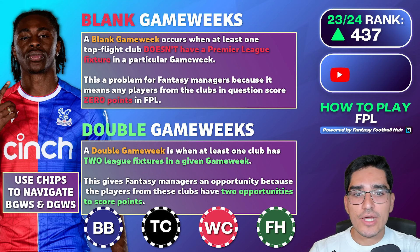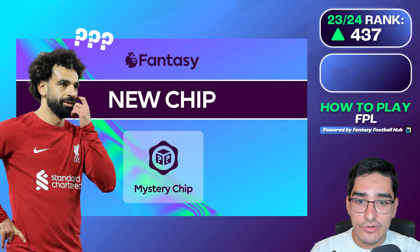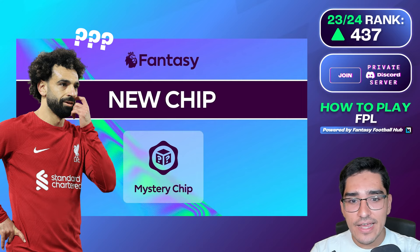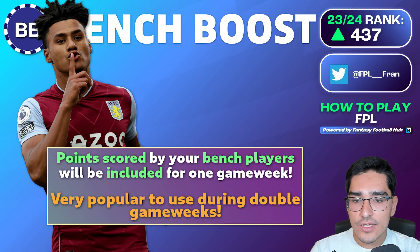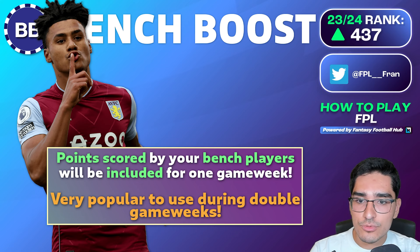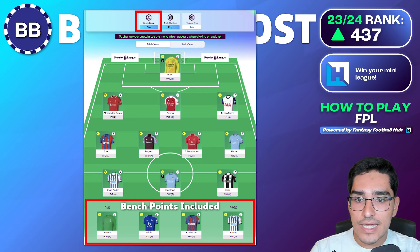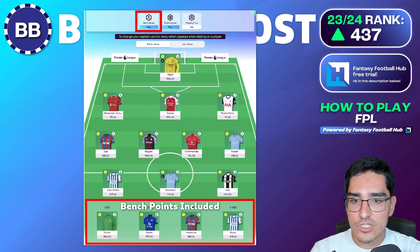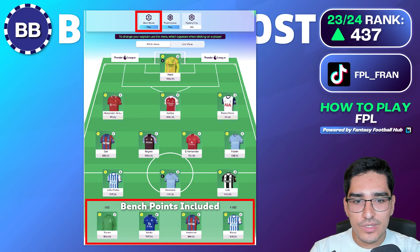The last chip in terms of strategy is the mystery chip — a new feature released this season. Unfortunately, we have no details about it yet; we'll find out before January 2025. The traditional chips not yet covered are the bench boost and triple captaincy. The bench boost lets you score points from your bench players in a certain week — normally you only get points from your starting 11, but with bench boost activated, your bench players' points count too. Use it when you have a strong 15-player squad. You may sometimes need to take hits for this — hits occur when you use more transfers than your free allocation, costing minus four points each.